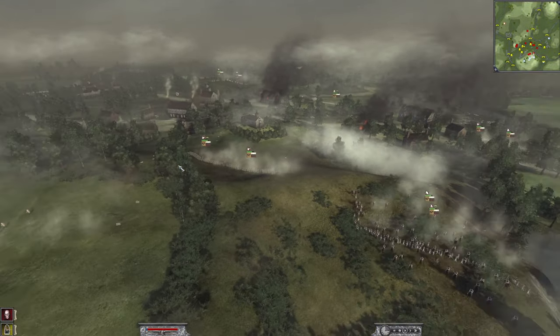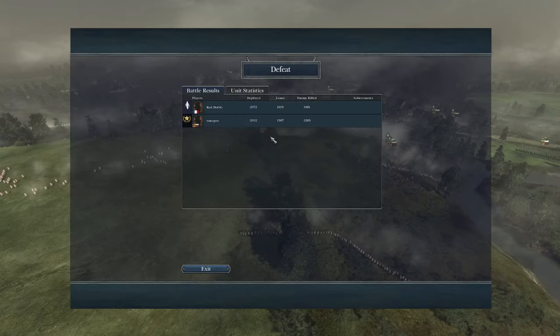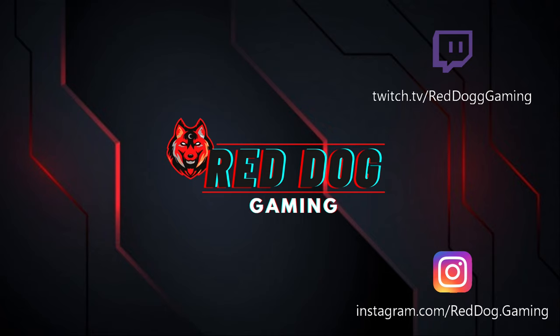Looking at the losses and kills — I lost 1,600 and killed 1,000, he lost 1,300 — but those numbers don't add up because kills in buildings don't count. What a fantastic battle and a great, very aggressive player. I love fighting aggressive players because I like to be aggressive myself. What an epic charge across the bridge at Ligny! I hope you enjoyed — please like and subscribe, and I'll see you in the next video.